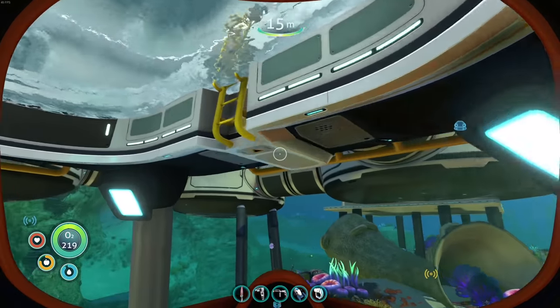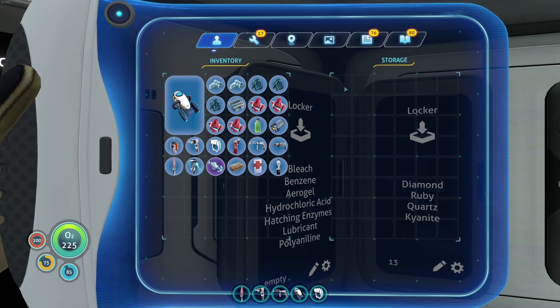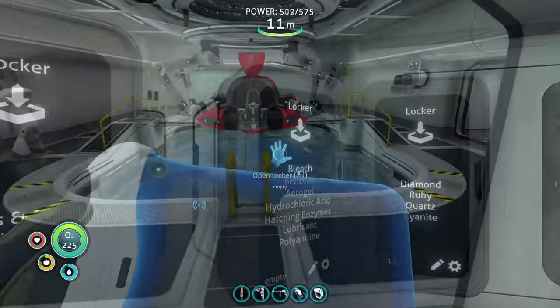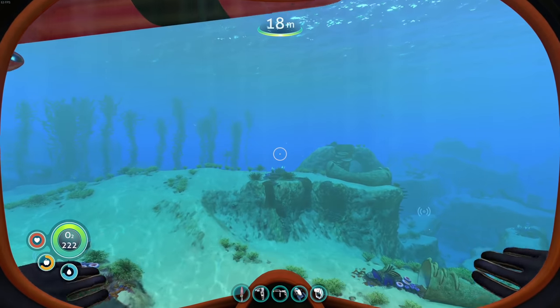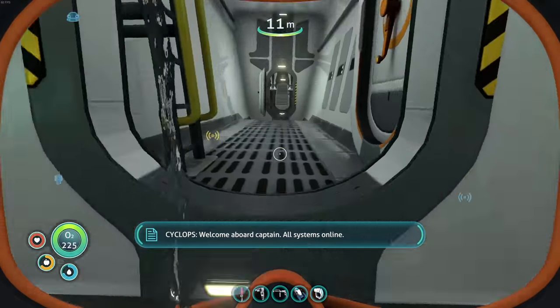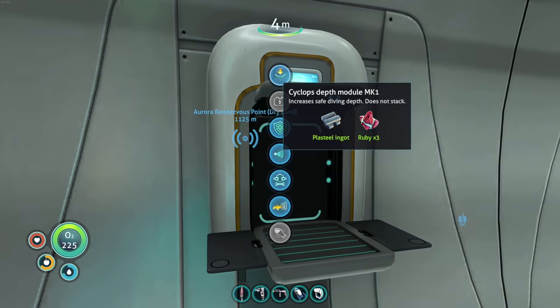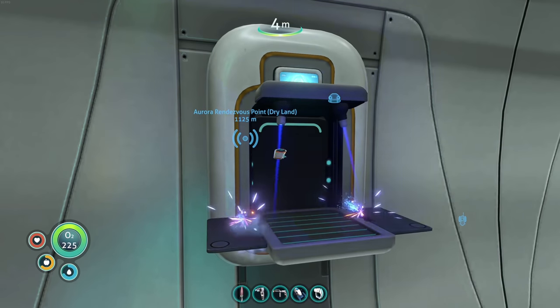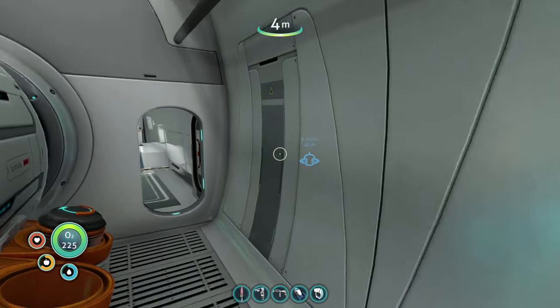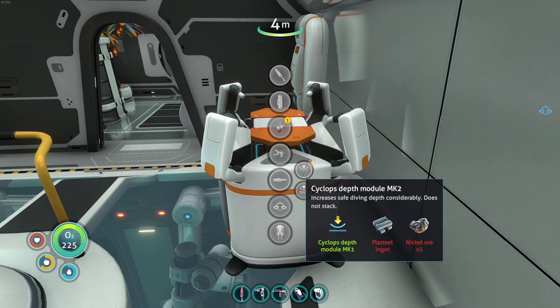Let me get all that stuff and we're gonna go on an upgrade making spree. Wait - I already have polyaniline! I don't know how I got that but hey, I got it. If my calculations are correct we now have everything we need to make all of those upgrades all at once - one super huge upgrade making expedition. Let's make sure I have the right quantities of everything. That's all the upgrades! Now let's check - is there a Cyclops depth module mark two?